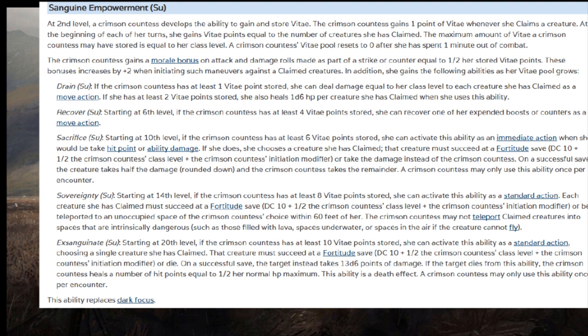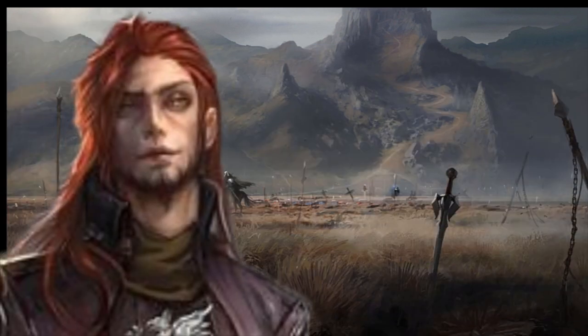With four Vitae points at sixth level, you can recover a boost or counter as a move action. At tenth level with six Vitae points, as an immediate action when you would take hit point or ability damage, you choose a claimed creature — it must succeed at a Fortitude save or take the damage instead; even if it succeeds it takes half. At 14th level with eight Vitae points as a standard action, each claimed creature must Fort save or be teleported to an unoccupied space of your choice within 60 feet. At 20th level, failing the save deals 13d6 damage, and if that kills them or they die to the save, you get half your HP back — once per encounter.